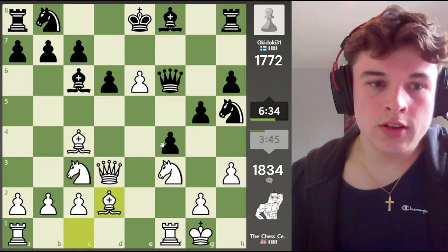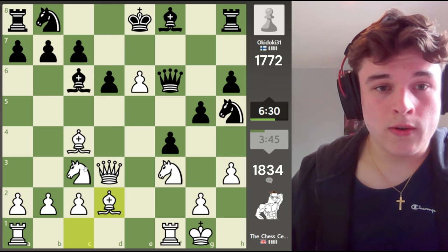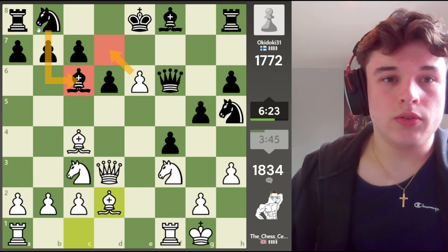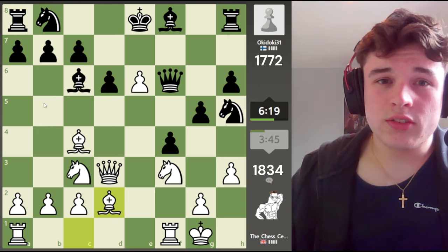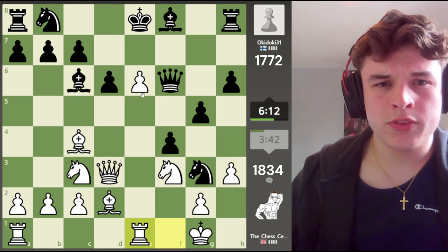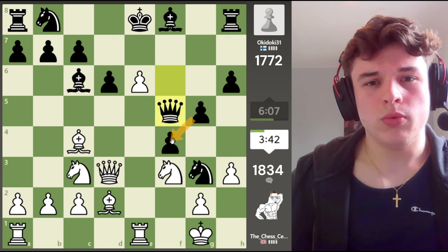Black has an extra pawn, but how he actually survives this position isn't easy. Now it also isn't easy for us to prove an advantage, sure — but I think I'm finding some logical moves to try and do so. It's incredibly difficult for this knight to develop, because if it goes to a6, I think we just chop it and then get in with the queen. Knight g3 — rook e1. I feel like this only helps us, because the rook's better on e1 than on f1, since f4 is too well protected.